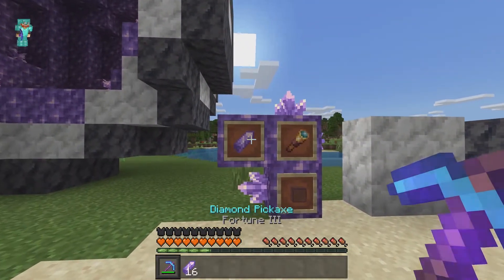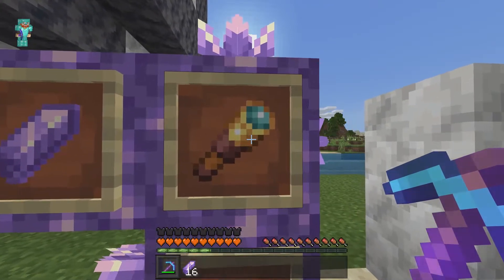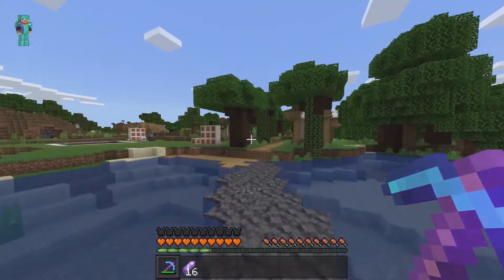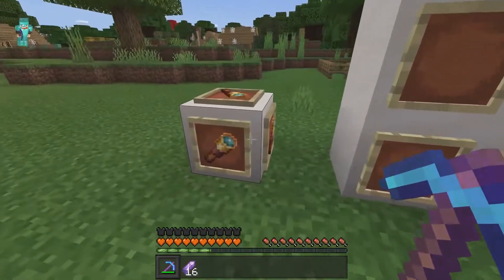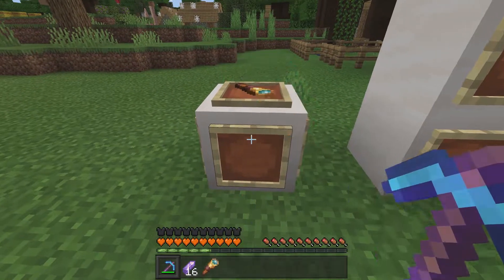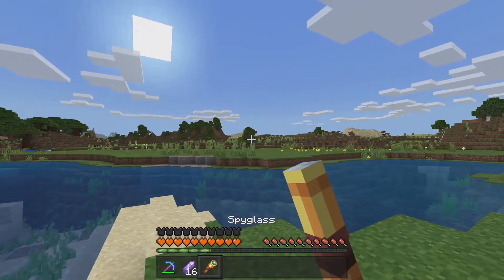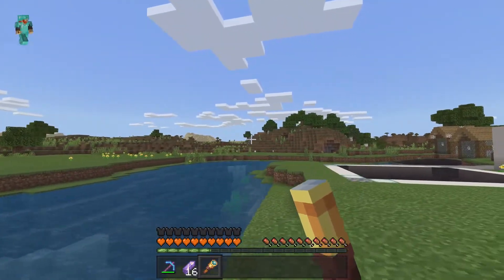For the shard itself you can use it to make two objects. The first is the spyglass and the other is tinted glass. The spyglass is my next favorite feature — it's very useful for spotting things from afar. On Java Edition this won't be as useful because they have the Optifine mod which has zoom built in.